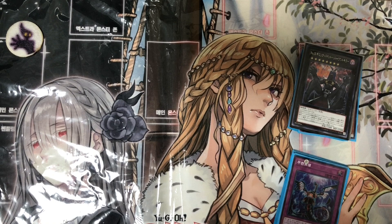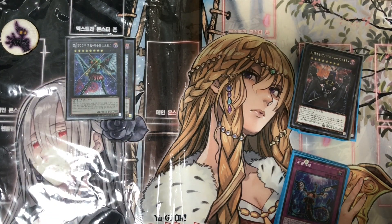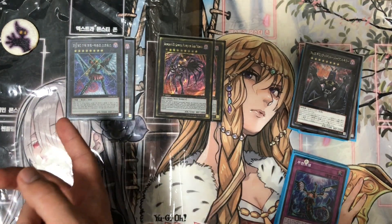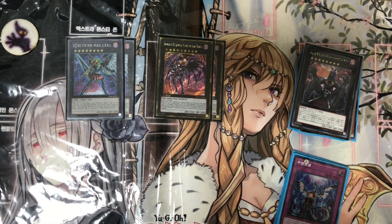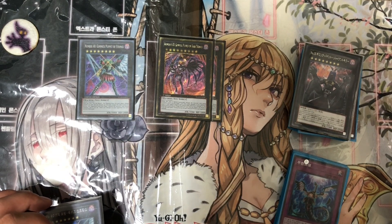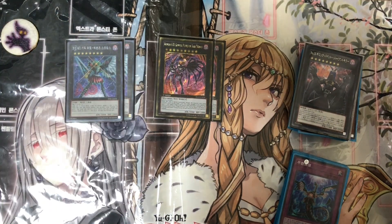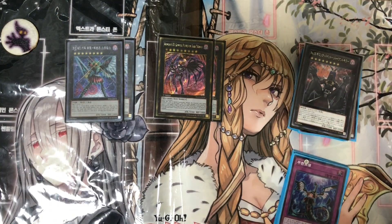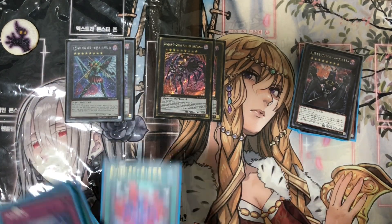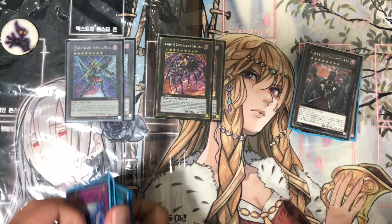Next we run one Number 40: Gimmick Puppet of Strings and two of its counterpart, Dark Strings. The reason we run two of each is because with Strings you place a string counter on all monsters except itself, and during your opponent's next end phase you destroy all monsters with string counters and inflict 500 damage. Dark Strings just destroys all monsters with string counters upon special summon. So you can summon Strings, place string counters, then use one of the Dark Strings copies to destroy all of your opponent's monsters.